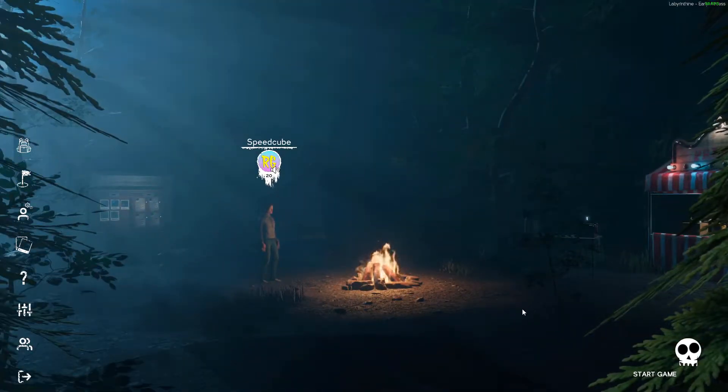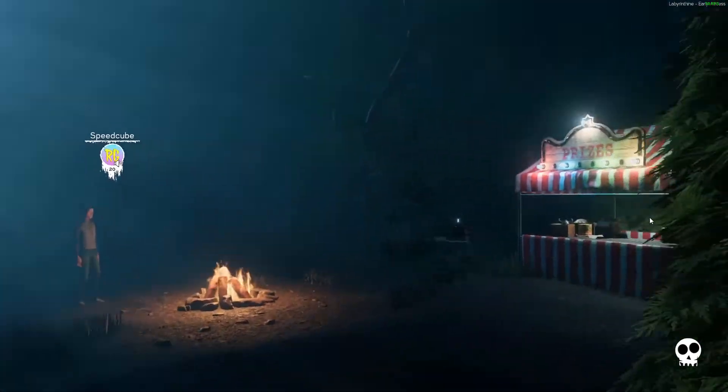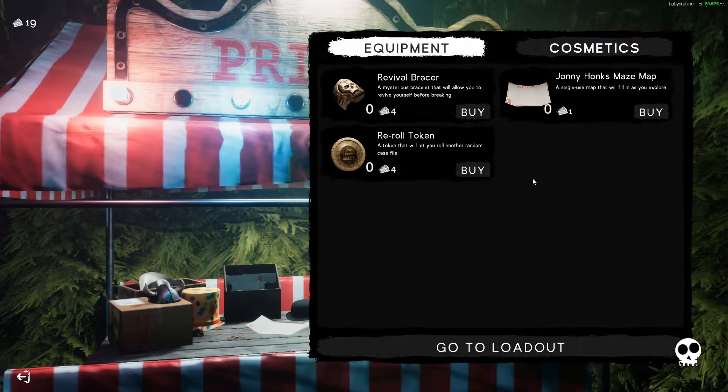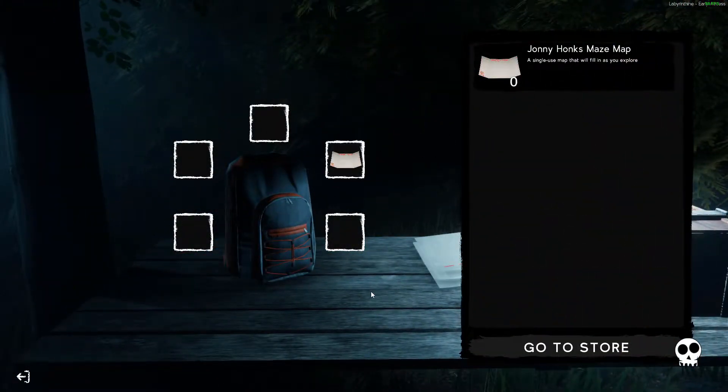I actually want to confirm one more thing before I go in about the backpack and how items in here worked - I finally figured it out. I was assuming that when you bought something from the shop, like a Johnny Honk's maze map, and put it into your inventory, I would automatically find it on my person, like the glow sticks or the compass. But what actually happens is the backpack will be found at the start of the map, and your items that you've dragged in there will be available for you to pick up outside that map. Who knew? They have confirmed this with the launch of the live version.